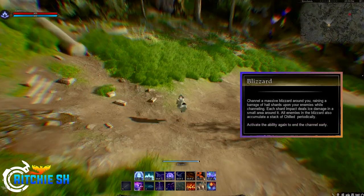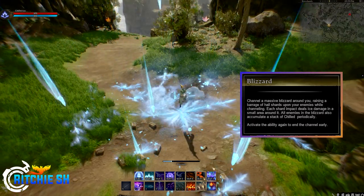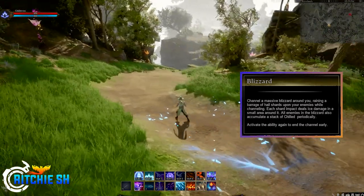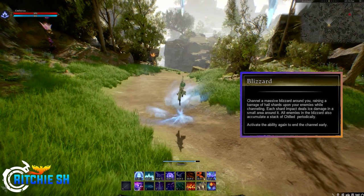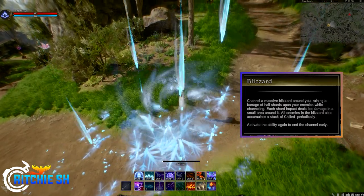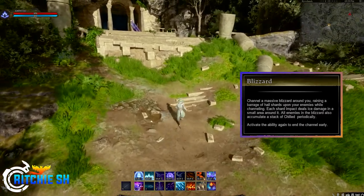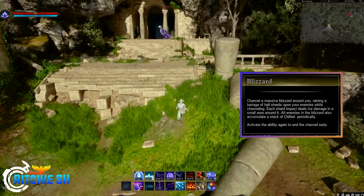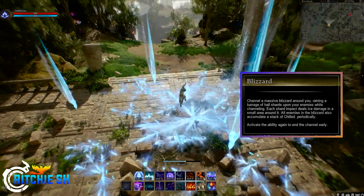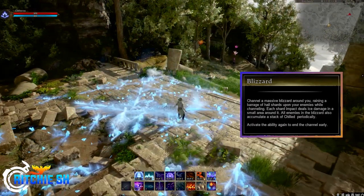Number five on the action bar is Blizzard, a channeling spell that forms a massive blizzard around the player — not around a spot on the ground. It rains a barrage of hail upon your enemies while channeling; each shard impact deals ice damage in a small area, and all enemies in the blizzard also accumulate a stack of chilled periodically. You can move around while channeling this but at walking speed. This is probably the best-looking visual effect I've seen from Intrepid yet. I love the way it looks — it has a really cool take on Blizzard, letting you move around while casting and making it feel uniquely its own in Ashes of Creation.